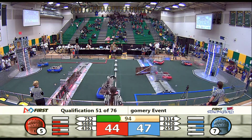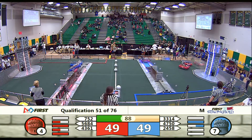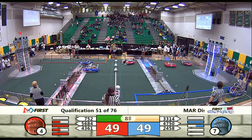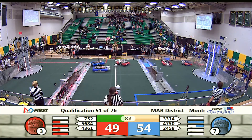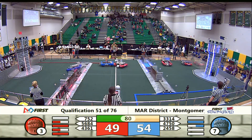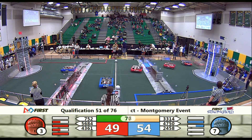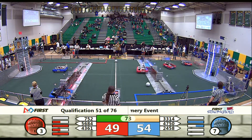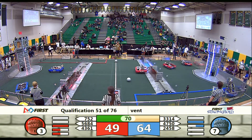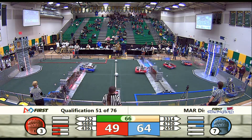Let's see what's going on over on the red alliance. 43-61 crossing into the neutral zone. 752. 56-84 with a boulder in their possession in the blue alliance courtyard. Team 24-58 looking to grab a boulder from the human player station.